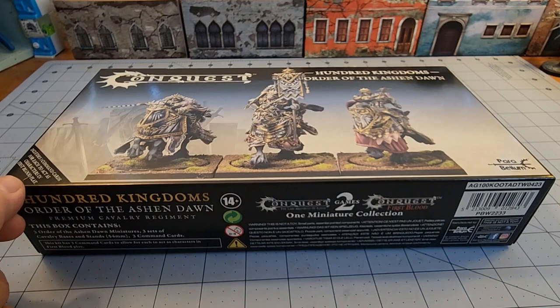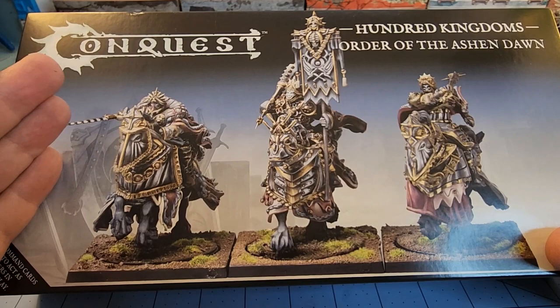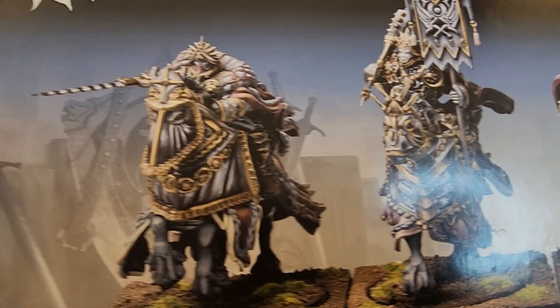But then I saw these guys, and I have really enjoyed almost every cavalry unit that we've seen with Parabellum's Conquest lineup. But the Order of the Ash and Dawn just take it to ridiculous extremes. You've got this guy with, like, a death mask face here, and they're all just wielding big, ungainly clubs, which I really like.